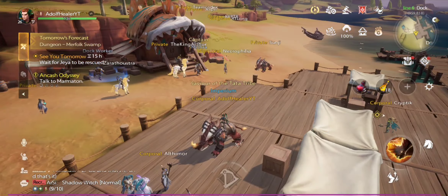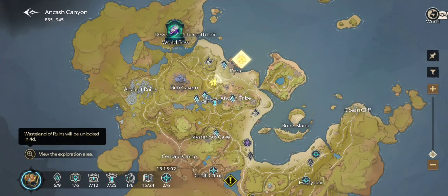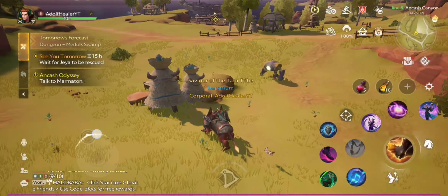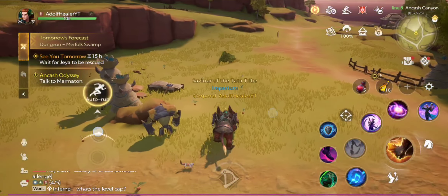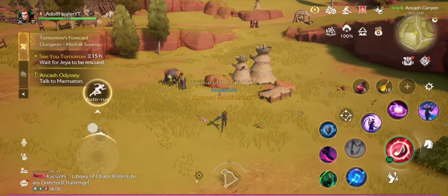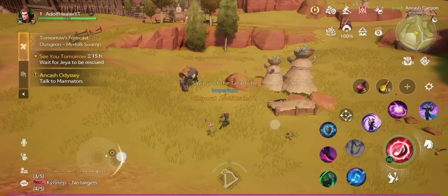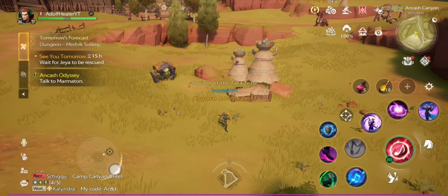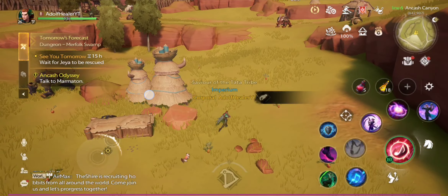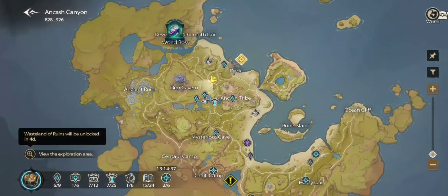Some chests need something different. Here in this place there is another chest, and for this one you need to kill a mob that spawns here — it's a white rabbit. It used to spawn in this area. When you kill it, the chest will appear and you can take the chest.